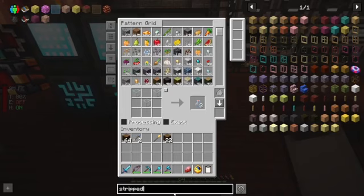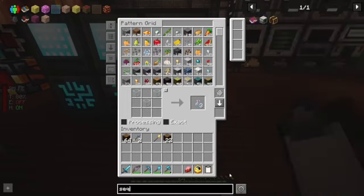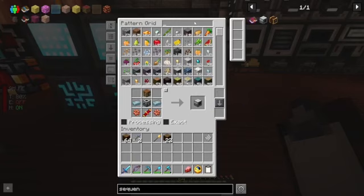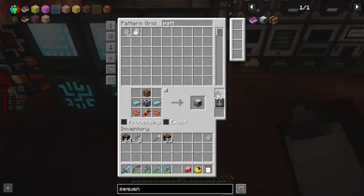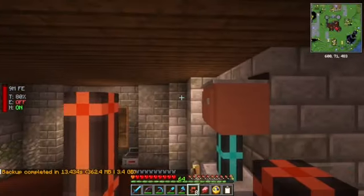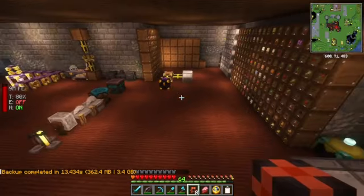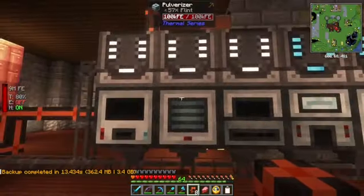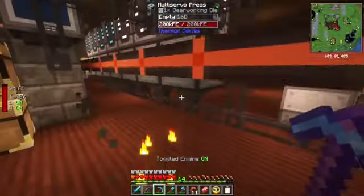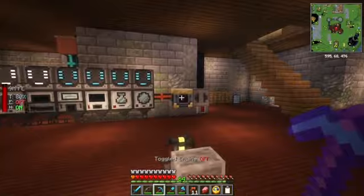Some of the liquid crafting that we're gonna want to do is gonna have to be done in a block called a sequential fabricator. These are a little expensive — there's one block per recipe, so keep that in mind. We're gonna do spruce again. We are one block short on space — we've only got five and a half, and we need six to double up. That's okay — we'll just put our sequential fabricator over here for now, and it'll be just fine.